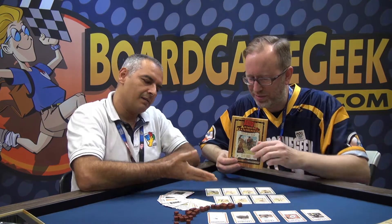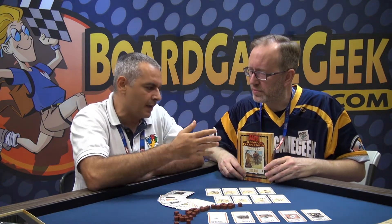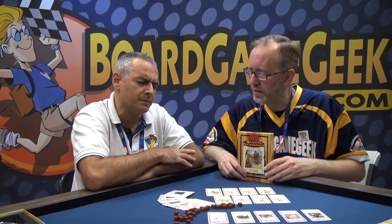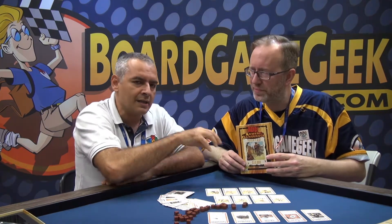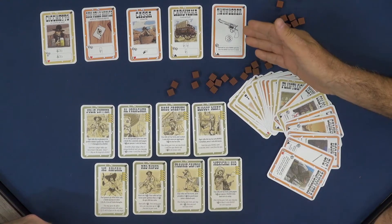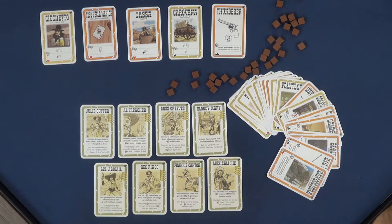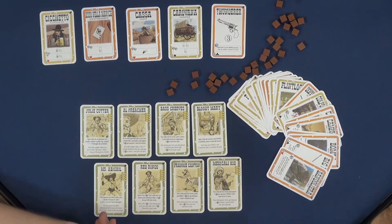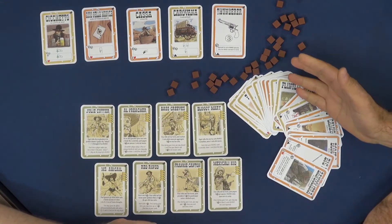More characters, of course — as usual, more characters. Some of those can be used just like in the base game. Some of them interact with the new mechanic contained in this expansion, which is the Dangerous card. These cards have an orange border, and they behave pretty much like the blue cards — they are objects and other stuff that you put in front of you.